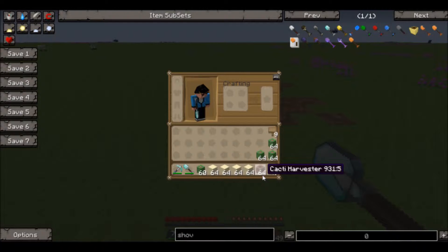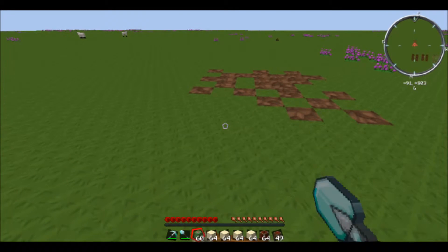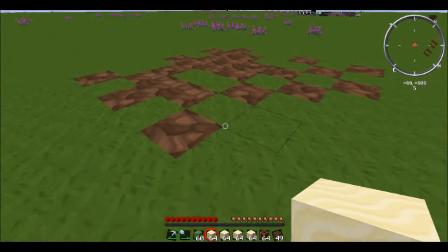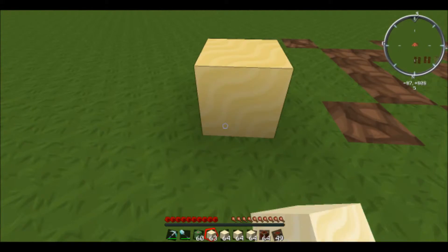What makes the Cactus Harvester different from the other ones is that you only need a harvester. When you set the harvester down, it won't lay the plot out or set the area out for you — you've got to lay it out yourself. The area that the Cactus Harvester will harvest from is a 21 by 21 area. So when you set it down, make sure you plan it out if you've got other stuff close to it.